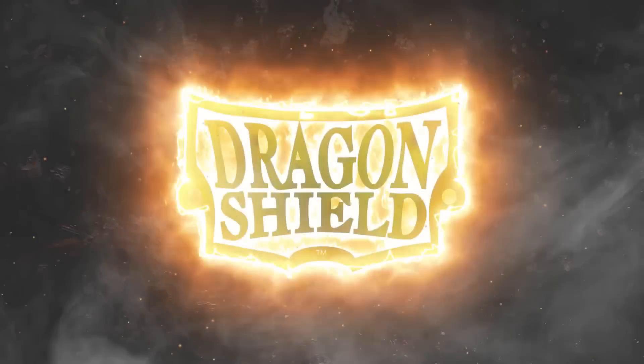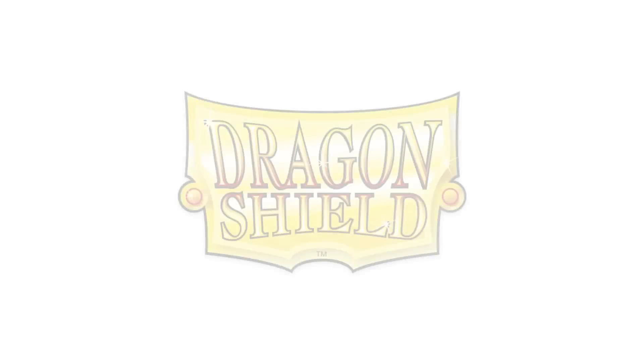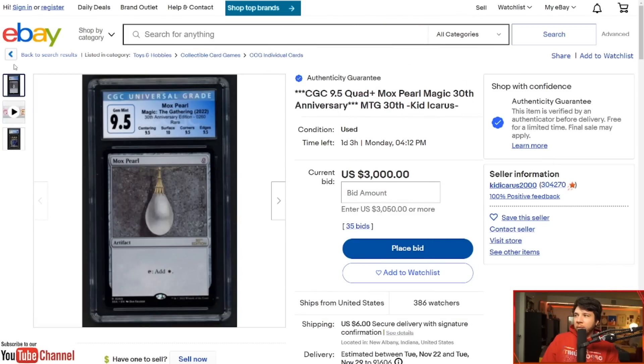We're going to talk about, first of all, everything that I hate about this auction. We're still 15 days out from this product being released. Then later on in the video, we're going to talk about a conversation that needs to be had about this product and Collector's Edition and International Collector's Edition, which came out in 1993 — also non-tournament legal cards. The only difference between the two is what is written on the back: one says International and one says Collector's Edition.